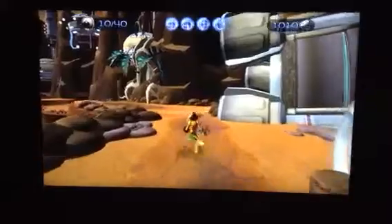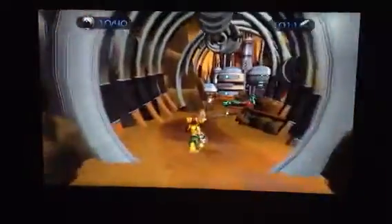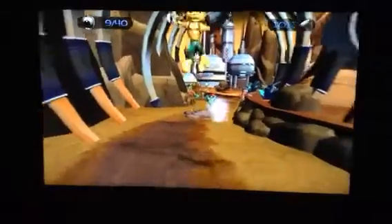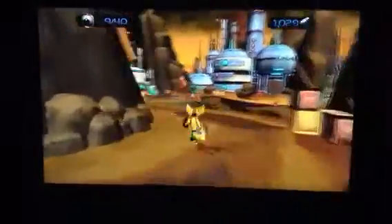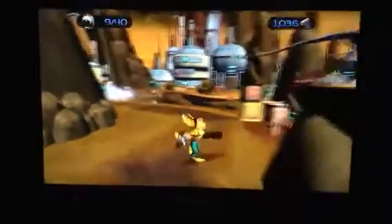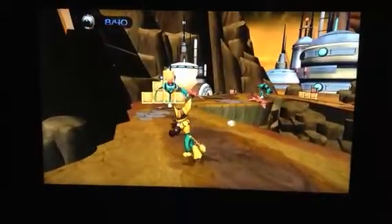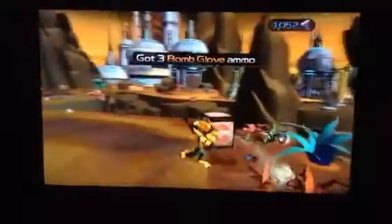We're going to need our bomb glove because there's a new enemy approaching. These guys are kind of like taser guys — as you can see they do an electrical charge. I'm going to try to avoid them for a second and then throw the bomb at them. These Gadgetron crates will give you some ammunition along the way.